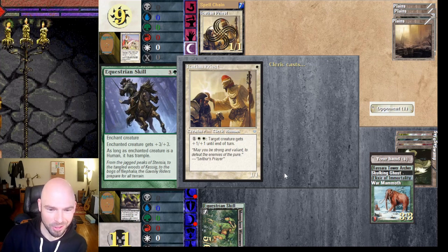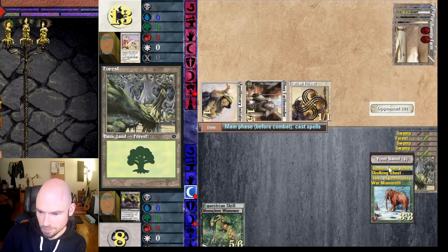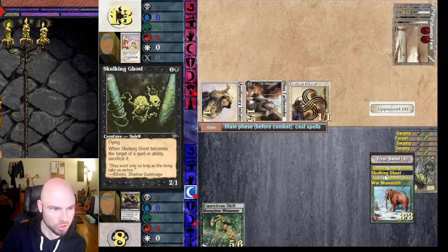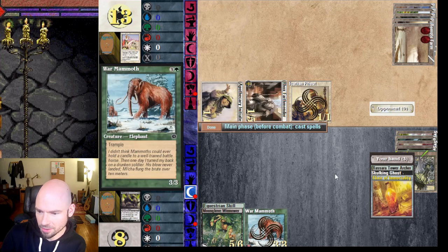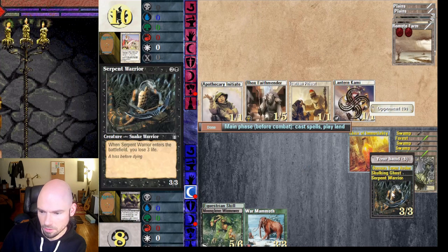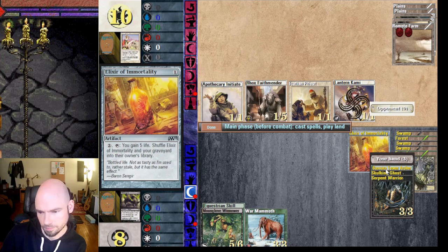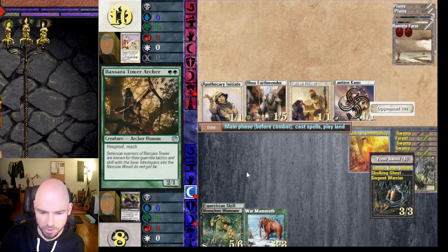Extremely overcosted ability from Fallen Empires — don't see much play with this card. Hexproof and reach. He can only do three damage per turn; if I attack with this that's going to die. Flying — useful, but I can't block with that. Let's get this mammoth out and my Elixir. One-one flying — not a big deal. Attack with this; he can kill it but I'd take out three of his creatures, which would be a good trade.